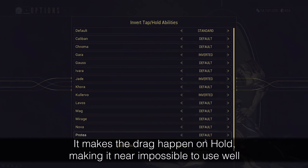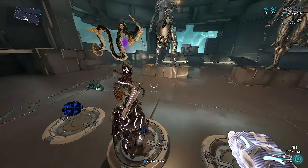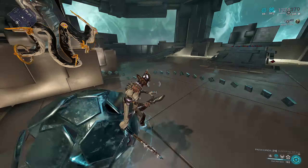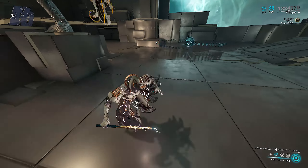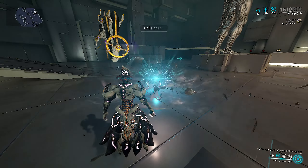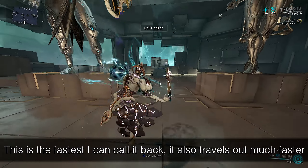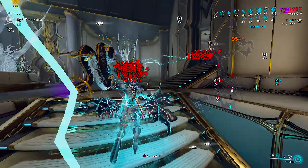Now enter Coil Recharge. This is a bugged augment that entirely breaks if you have Protea's casting inverted in settings. If you intend to use Coil Recharge, make sure this is set to default. This augment is rather odd — you basically get a ball that follows you around by tapping your ability again anytime after initial cast. It does not follow you around like a sentinel; basically imagine giving your beast companion Rotor Swell except it only catches up to you when you re-tap the ability. Hold casting detonates it at location.